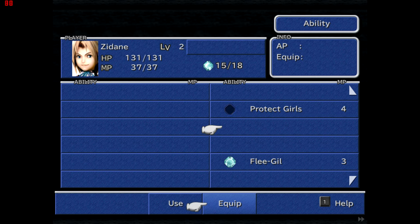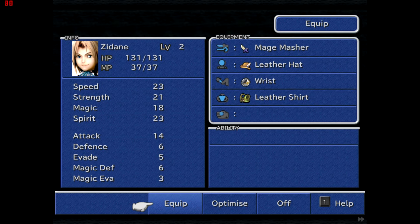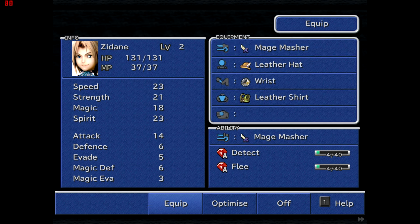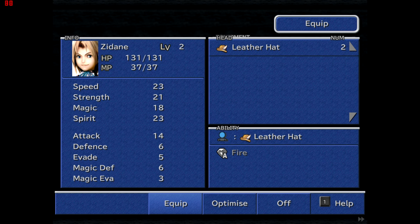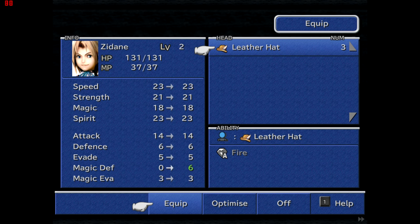With that in mind, I'm going to quickly go through what everyone is wearing and then choose what they're going to learn. With Zidane, he's currently learning Flee and Detect from the Mage Masher — it's strictly better than the Dagger, does 2 more attack and teaches him more things. For his headgear, I've got 2 Leather Hats in inventory but no other headwear, so that will just stay.